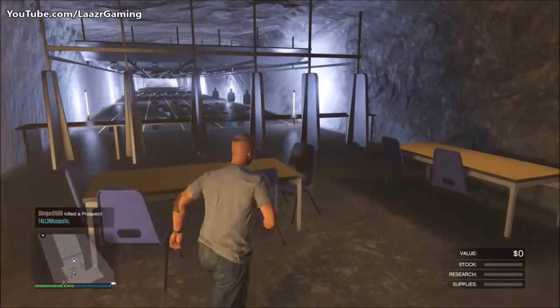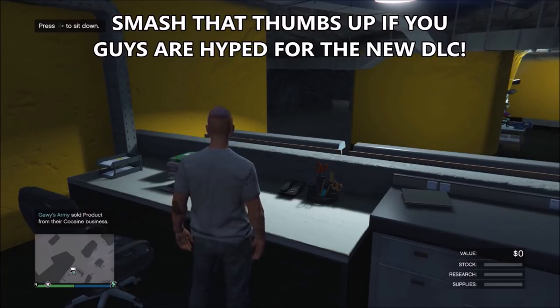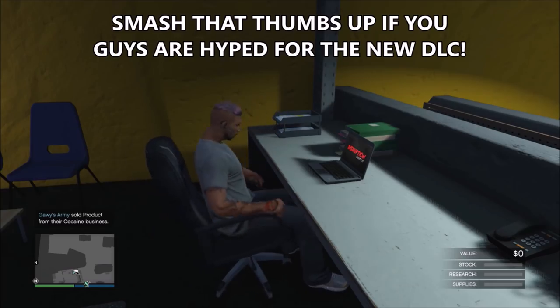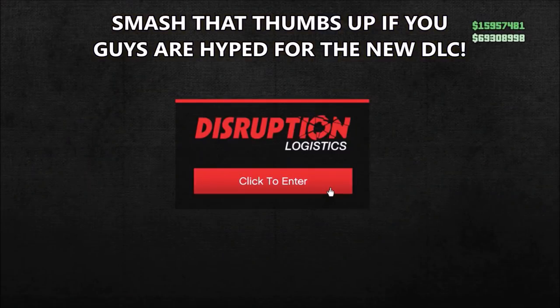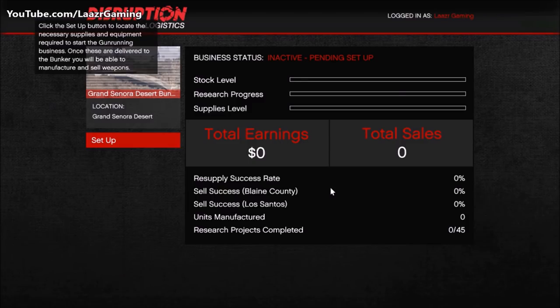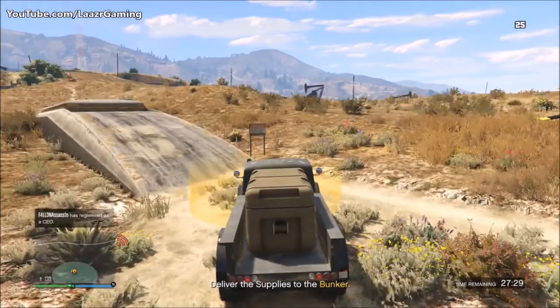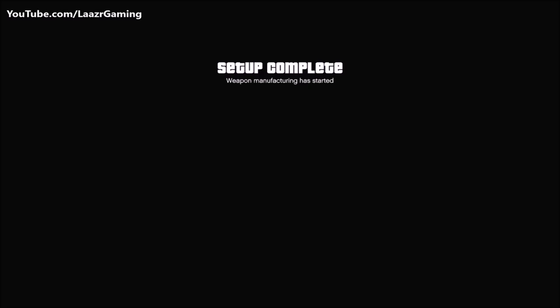There are two options from the bunker: researching upgrades and making money. In the bottom right of the screen you'll now see three bars instead of two — stock is the money from selling guns, research is for unlocking upgrades, and supplies are what you go and steal. You have two options to refill supplies: pay for them or steal them, just like previous businesses. Before resupplying, you need to set up your business first. Click 'set business up' and it gives you an introductory mission — just pick up a truck and bring it back. Once you deliver it, you get a breakdown of each section of your bunker.